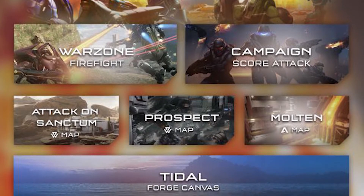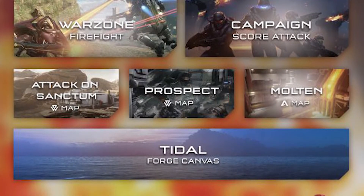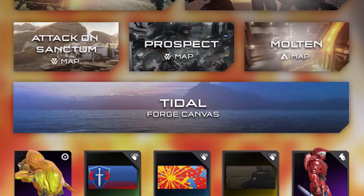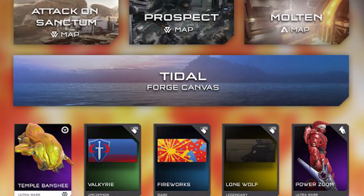Along with that, we have Attack on Sanctum, which is a map, and then Prospect and Molten. And then Tidal, which is a Forge Canvas, which we haven't gotten since the launch of the game, not really in any of these updates, so this will be interesting to see.